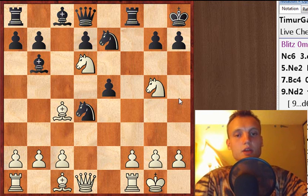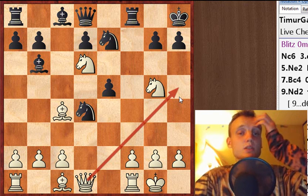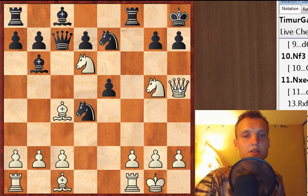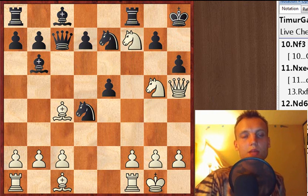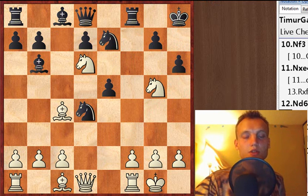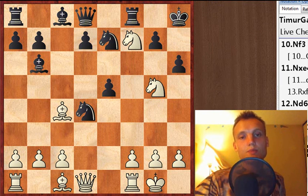My Queen is heading towards h5. Qxc7 was essential here. After Queen h5 the attack is very powerful — Nf7, and Black is just about done in this game. My opponent continues h6, which is not a very good move at all, and Nf7 finishes this game. So very nice, simple example. I showed you guys a few games from my bullet practice that I played blindfolded, and we'll continue this series with some more fun and instructive examples.